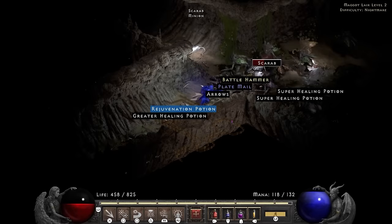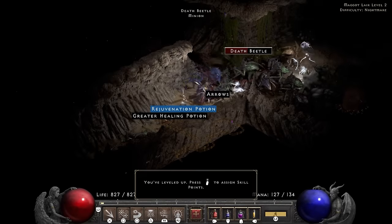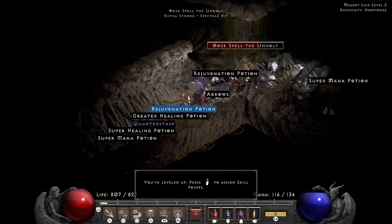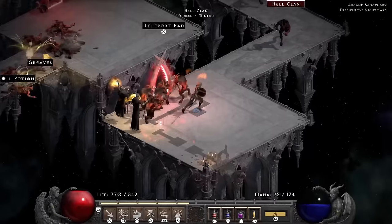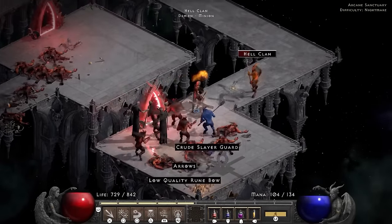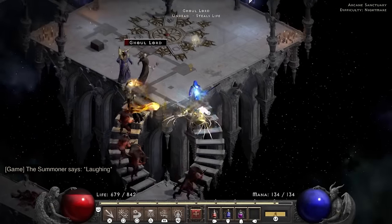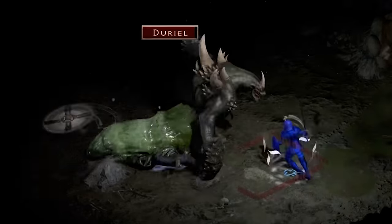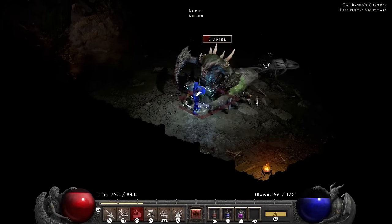The Maggot Lair for a lot of builds is, how can I put this nicely — well, shit. However, the blade sin focuses on funneling characters into a line and picking them off one by one. So in the Maggot Lair you don't actually have to do anything except hold the button, making it one of the best places to play this character. I get a bit stuck in the Arcane Sanctuary but make it past the Summoner, followed by Duriel. Him knocking me out of blade fury is a problem, so I use the blade sentinels to get the kill.